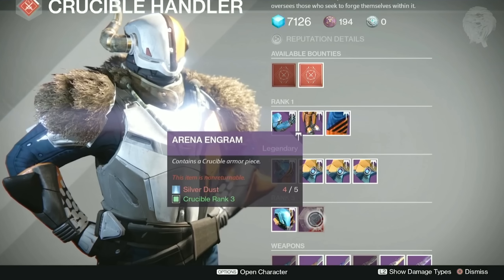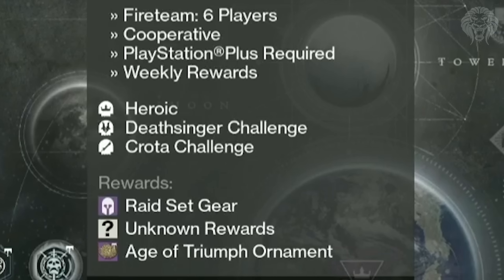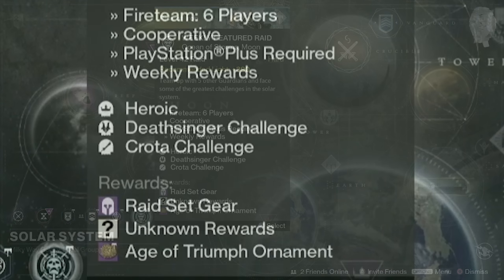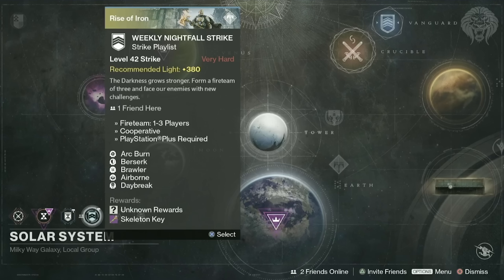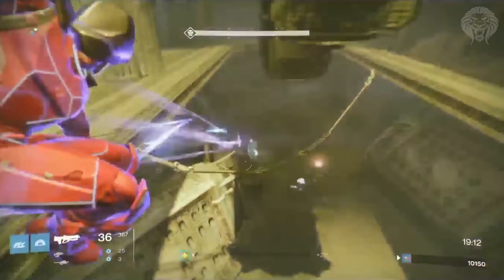Shax has some slight changes to his weekly bounties and also an engram you can buy with Silver Dust for Crucible gear. The main focus of the stream is the actual weekly rituals and new activities in Age of Triumph. One of the four raids — all brought up to current light level — will be featured each week with challenge modes. The Crota raid will be the first weekly raid when the event goes live, with the Death Singer and Crota as the two challenges. Challenge of the Elders is also back at max light, and Nightfall strikes have a new Daybreak modifier where supers, grenades, and melee are all much faster — basically the same as Mayhem in Crucible.